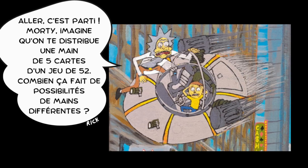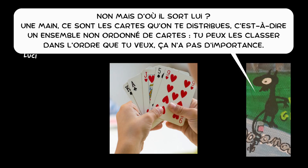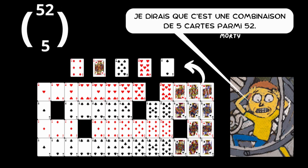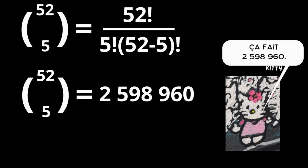Morty, imagine you are dealt a hand of five cards from a deck of 52. How many different hand possibilities is that? What is a five-card hand? The hand is the cards you are dealt — a set of unordered cards; you can put them in any order you want, it doesn't matter. Well, if the order doesn't matter, we use combinations. I would say it is a combination of five cards out of 52. No one can calculate that off the top of their heads. That's two million, five hundred and ninety-eight thousand, nine hundred sixty. Well done, team.